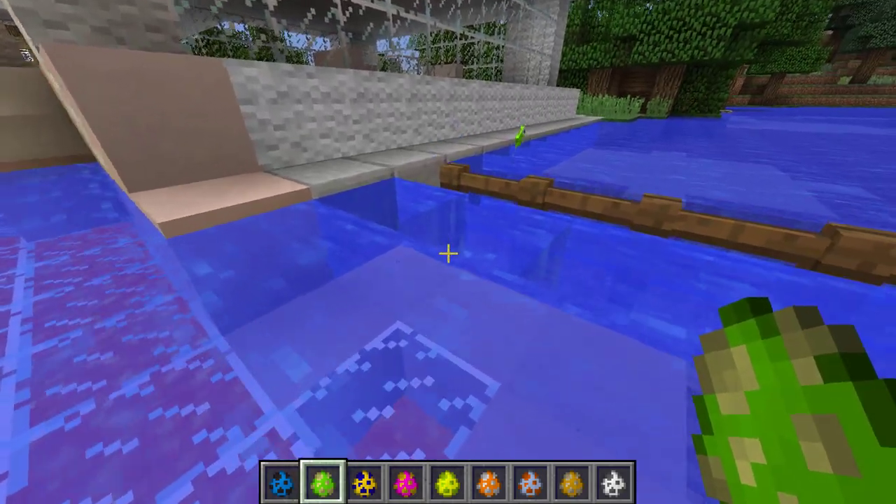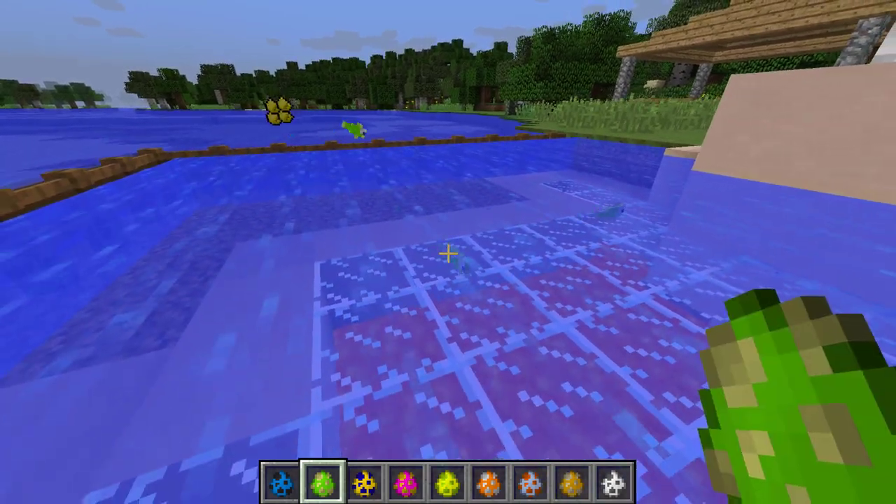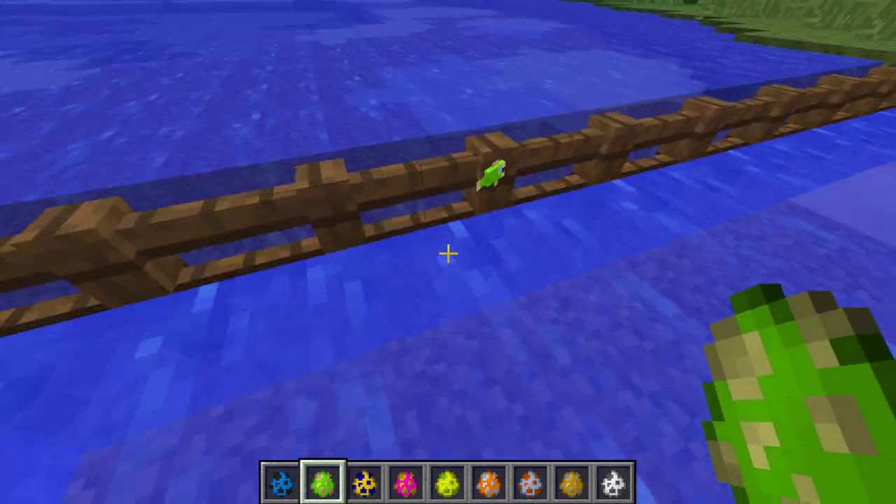We also have the blenny fish — it's a nice little green fish. Oh, he jumped over! The blenny is a really smart fish. I'm gonna have to spawn quite a few of them just so I can see them, and we can already see a little baby fish.